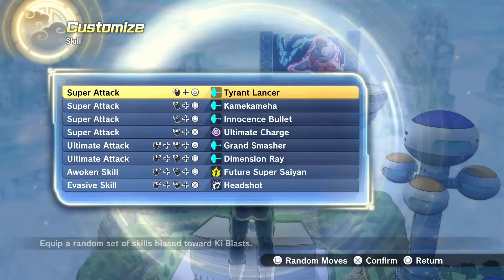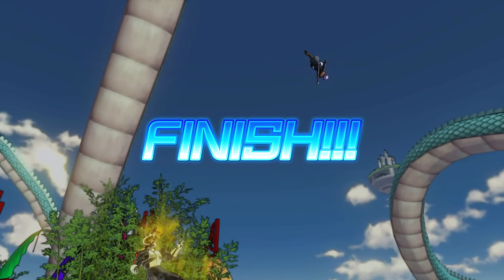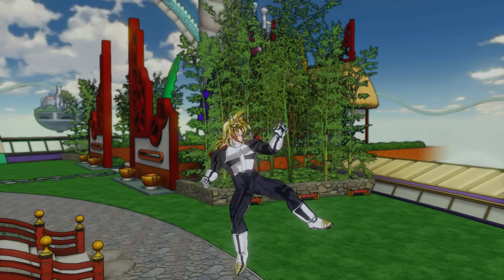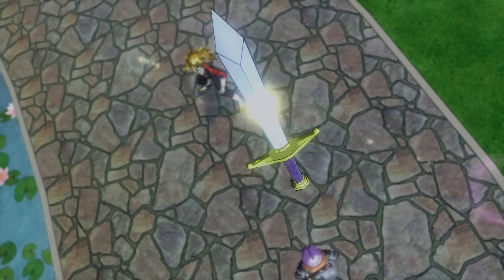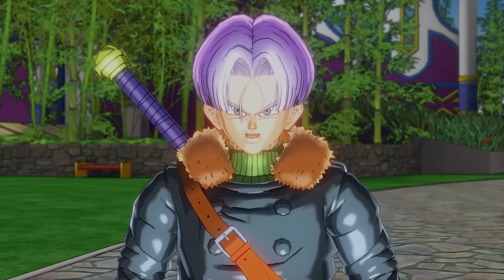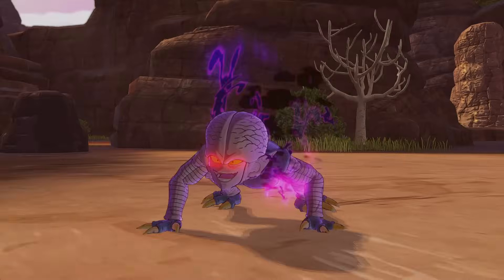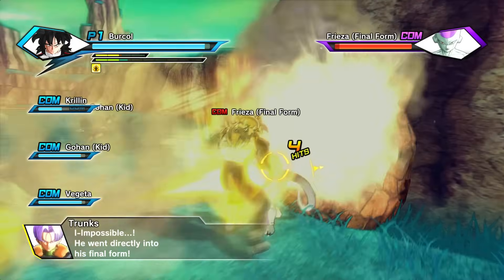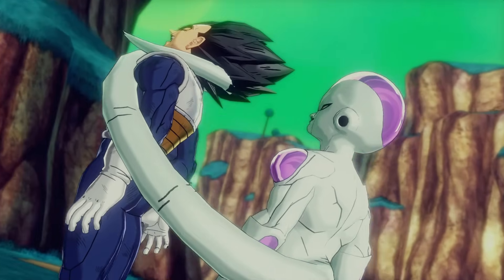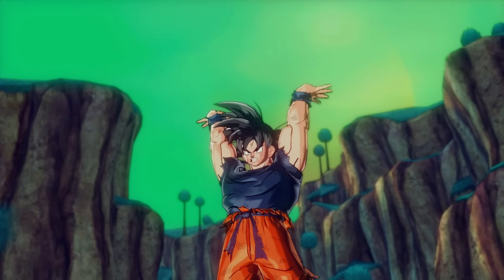Fix number six: going back to the original Dragon Ball Xenoverse 1 — I'm not sure if this was a glitch or intentional, but it was removed from Xenoverse 2. In Xenoverse 1's story mode, if you were in a transformation — let's say Super Saiyan — you would stay in that transformation during cutscenes in the Time Nest. It was a cool little thing. If it does get added to Xenoverse 2 for an anniversary update, it naturally wouldn't work with every awoken skill — for example, not with the giant Namekian form.